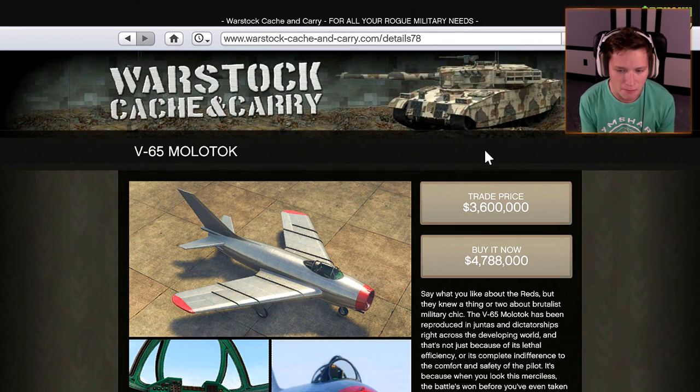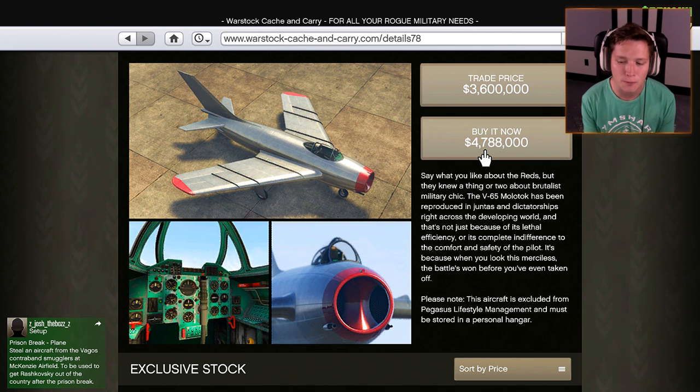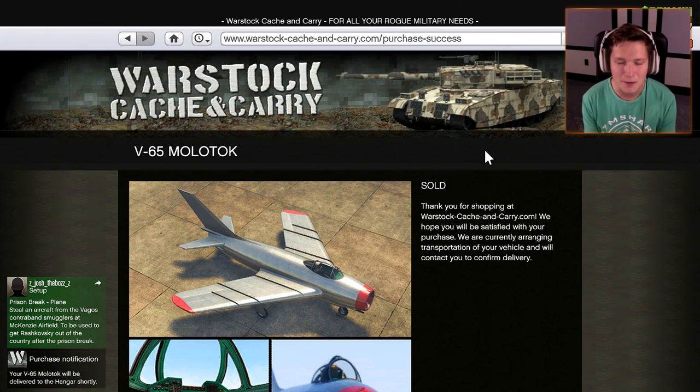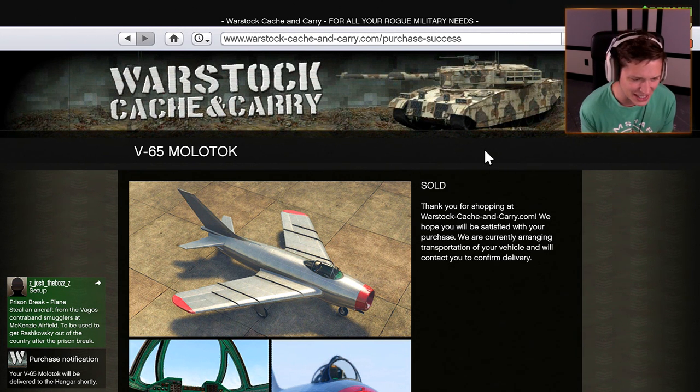We're starting with the V-65 Molotov — holy cow, $4.7 million buyout price. The description reads: say what you like about the Reds, but they knew a thing or two about brutalist military chic. The V-65 Molotov has been reproduced in juntas and dictatorships right across the developing world — not just because of its lethal efficiency or its complete indifference to the comfort and safety of the pilot, but because when you look this merciless, the battle's won before you've even taken off. $4.7 million — just like that.